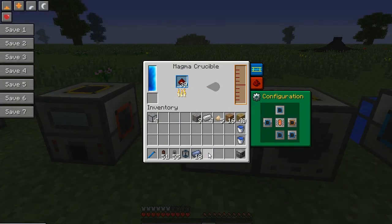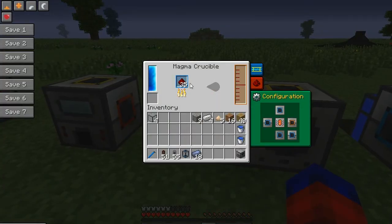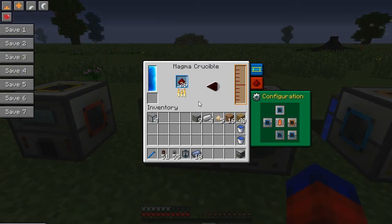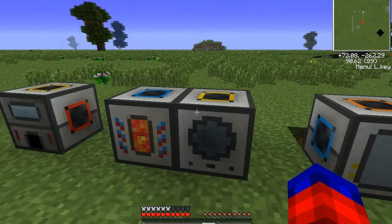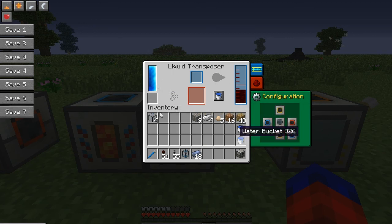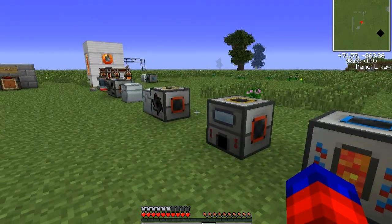I'm going to melt some redstone, giving us liquid redstone. It's actually pretty slow — a full stack of redstone only fills between one and two bars of internal storage, so I put two full stacks in earlier to get this much liquid redstone. The magma crucible melts solids into liquids, and the liquid transposer fills or empties items of liquids. You can run a magma crucible to get liquid redstone for crafting, or use it as a lava factory — Thermal Expansion gives you a couple neat things to do with lava.